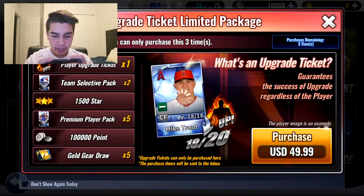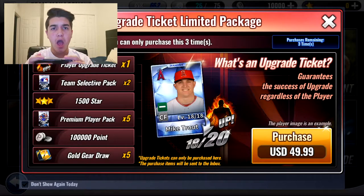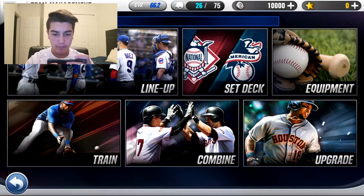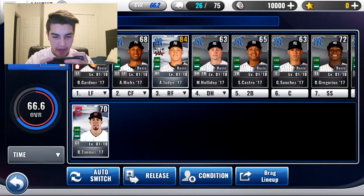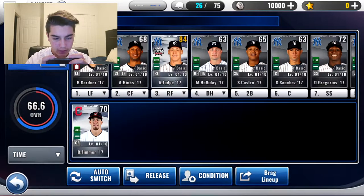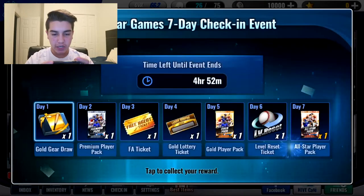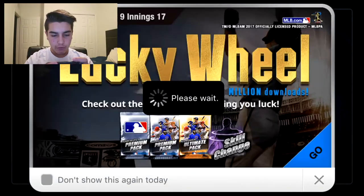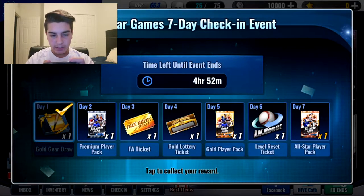Alrighty, so we're gonna go to team management, see what is up. We'll go to our lineup. He is a center fielder — who's our center fielder? Aaron Hicks. We can switch him out. Switch players — there we go. Yes, I would like to save lineup changes. Now we are going to tap to collect our reward — gold gear draw, nice.